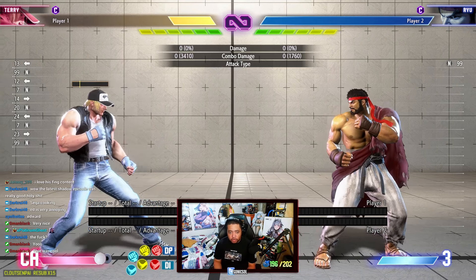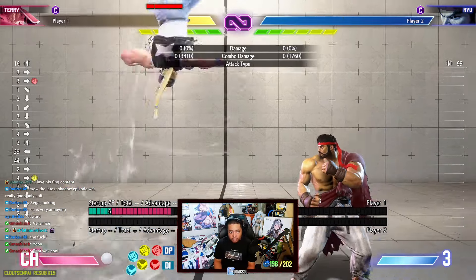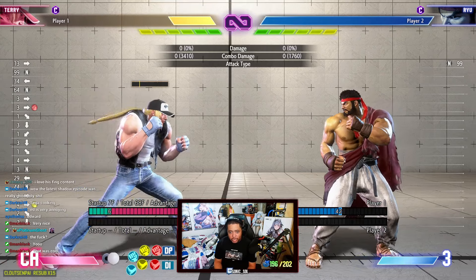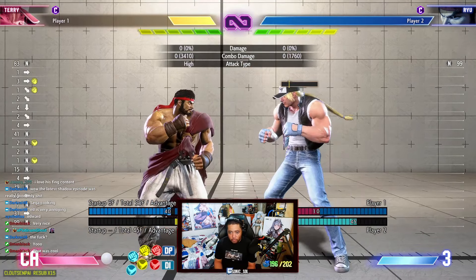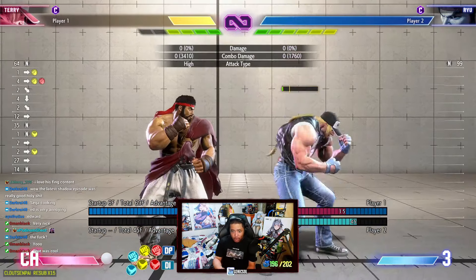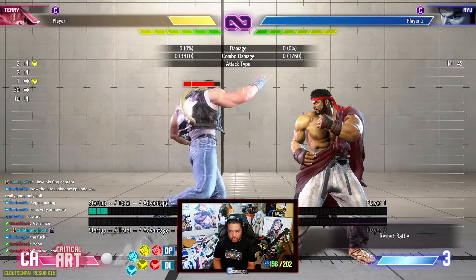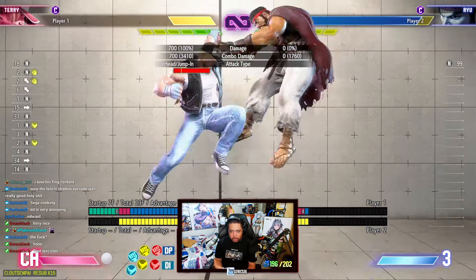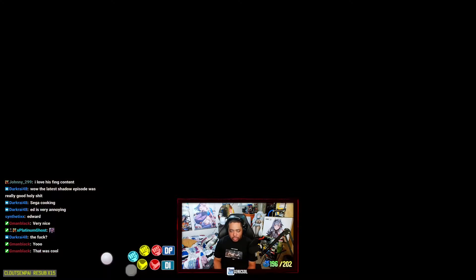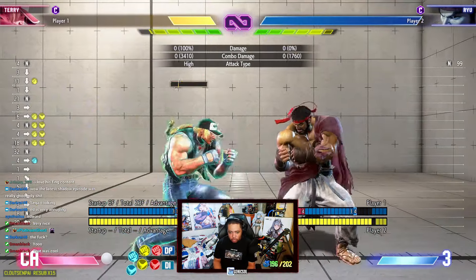If someone jumps at you, use crouching heavy punch or rising tackle. Rising tackle has three versions: light, medium, and heavy — all with decent upper body invulnerability. The medium version moves forward, so at close range they'll jump over and you'll whiff; use the light version for close-range anti-airs, as it almost always connects. For neutral jumps from further away use heavy rising tackle. Light rising tackle is ideal for the knockdown, giving you okizeme with crouching medium punch.